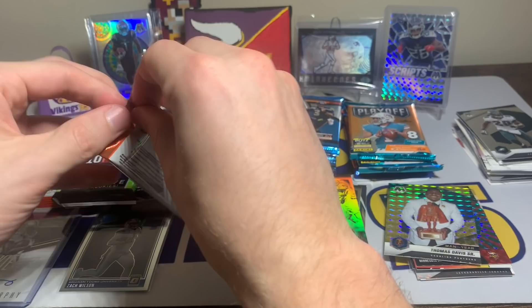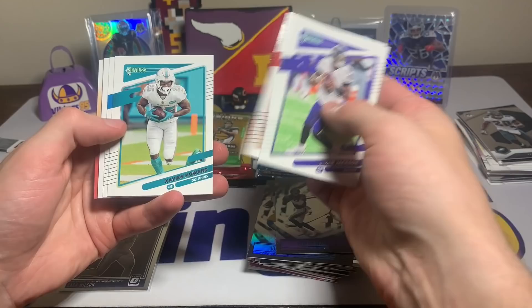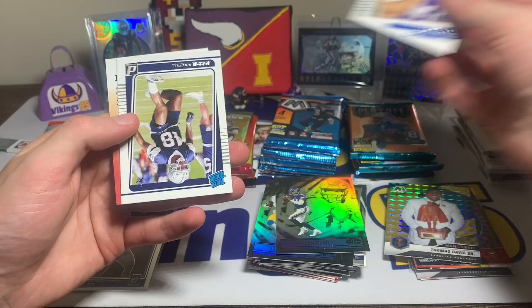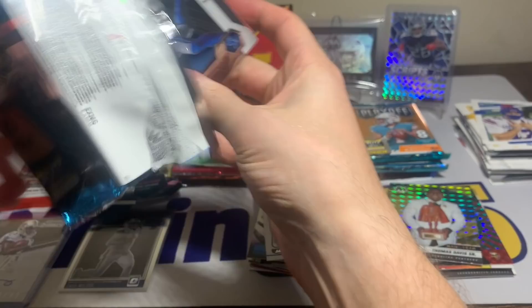Let's open a Donruss and get a rated rookie. Lamar Jackson, Justin Jefferson, Chad Johnson, Xavier Howard, Brian Burns — the mask card — Alejandro Villanueva variation, Josh Allen, and a Jabril Cox rated rookie. Sadly nothing crazy out of that one.